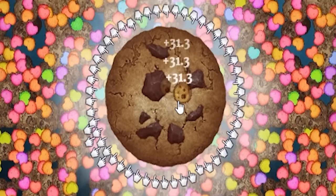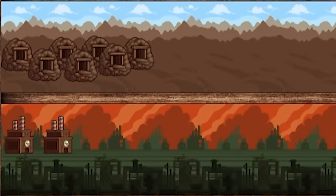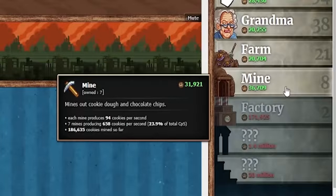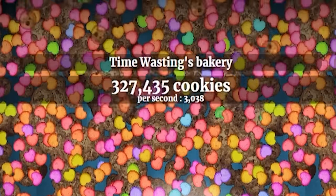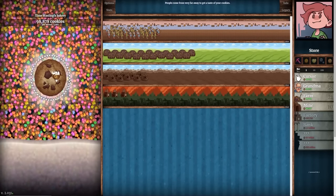For every click now I get 31.3 cookies, and we're up to about 2,500 cookies per second. I'm going to work on the mines and factories next, including sugar gas which makes mines twice as efficient. Then we're going to buy as many mines as we can, bringing us up to 3,000 per second. We have 320,000 cookies to spend — let's buy a level of factory plus the glowing finger upgrade: the mouse and cursors gain plus 0.1 cookies for each non-cursor object owned. That takes us up to 3,700 cookies per second, plus 52 per click.